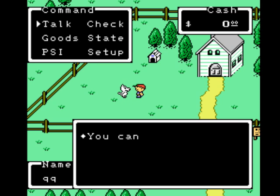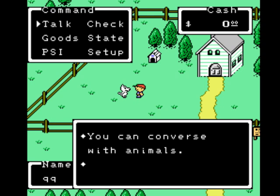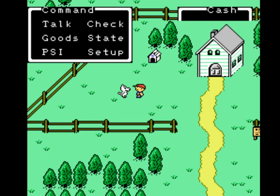We walk outside and learn we can converse with certain animals. If we check the dog, the key is on his collar. Time to venture into the depths of the basement — I bet it'll be really fun.